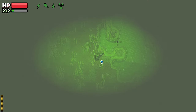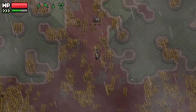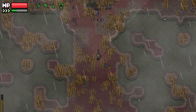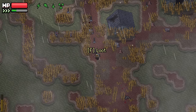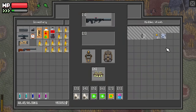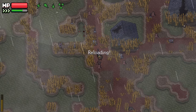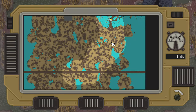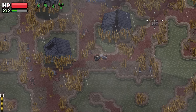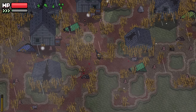Okay, there we go. Damn it — sneaking up on me while I'm in my map. That's a bullshit move. Okay, let's just go for it. Here I go, killing ghouls again.